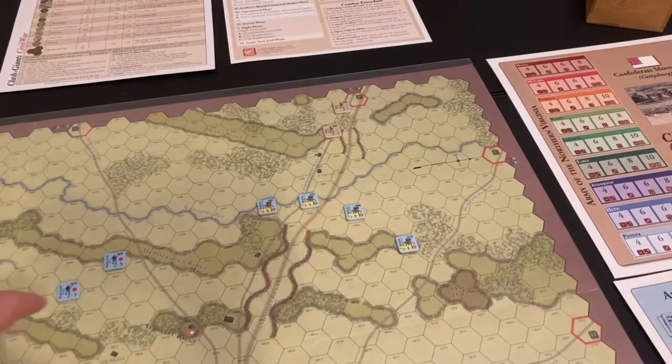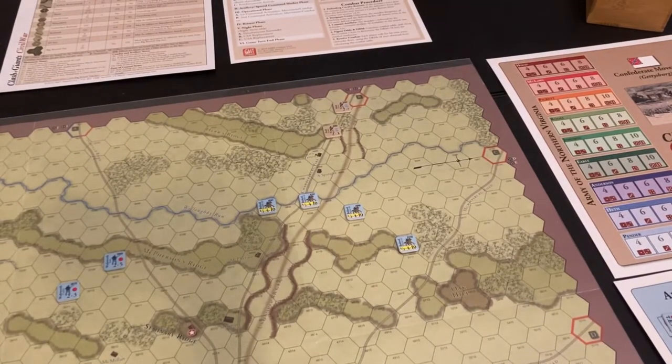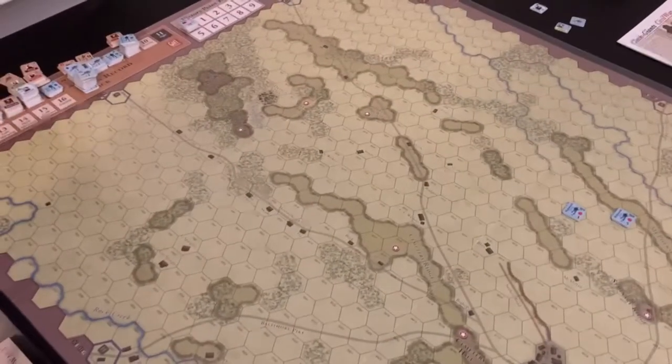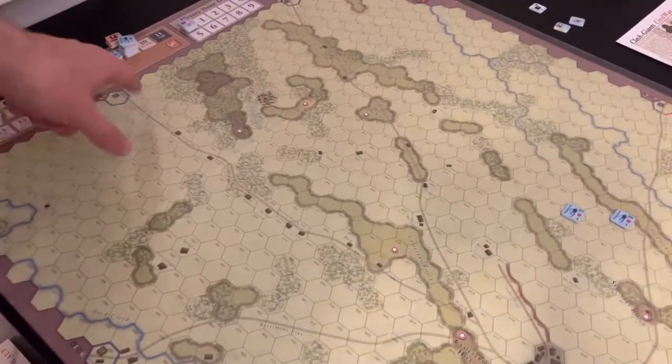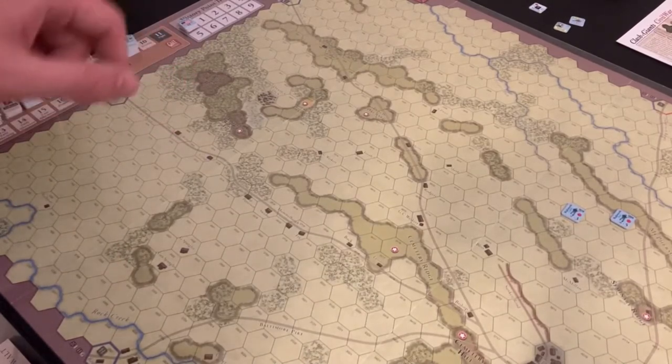Off to the south here we have Wadsworth's division with the Iron Brigade in color. Victory in this game is determined by either a couple conditions. The first: if the Confederates can exit 10 brigades off the map between the Tawny Town Road and the Baltimore Pike, all the way down here in the south, it's considered an automatic victory.